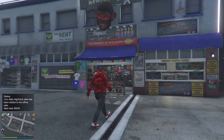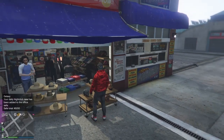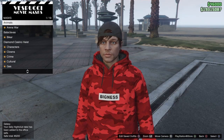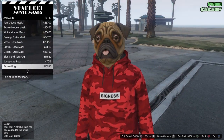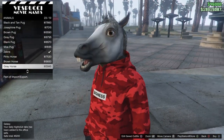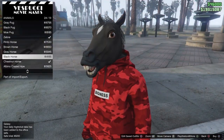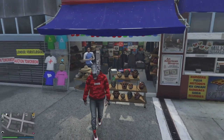Next you want to head over to the mask shop - that's on a beach. If you don't know where it is, there's a mask icon on your map, you should be able to find it. Go over to it and go to animals, then go to horse masks. All the other ones won't work, only horse masks work. Any horse mask will do - whatever one you want to be squished. Just buy it and equip it.